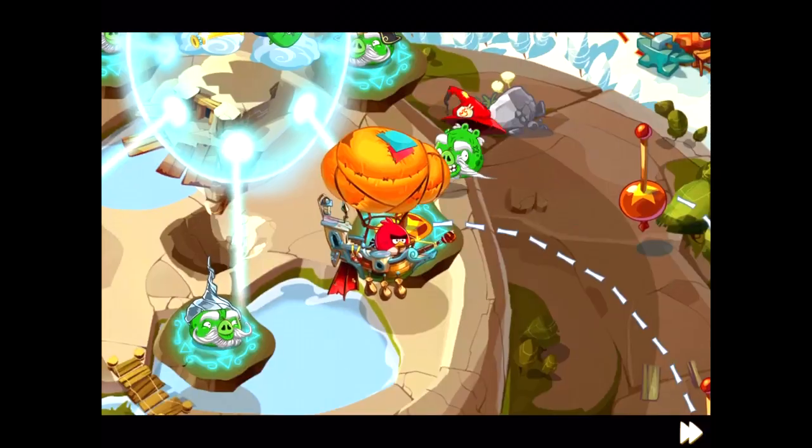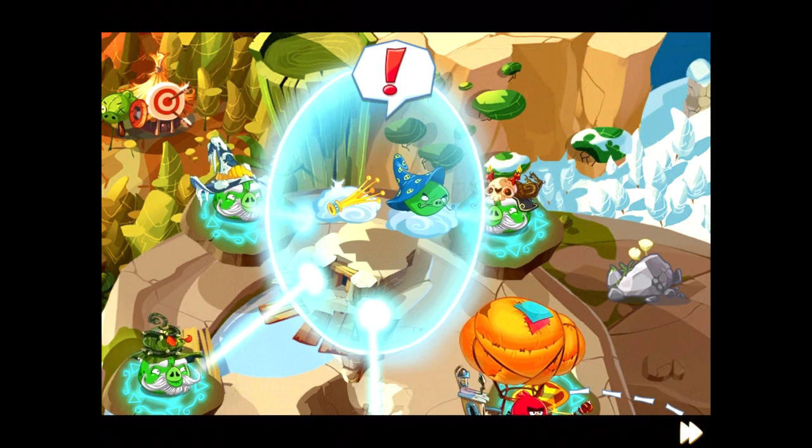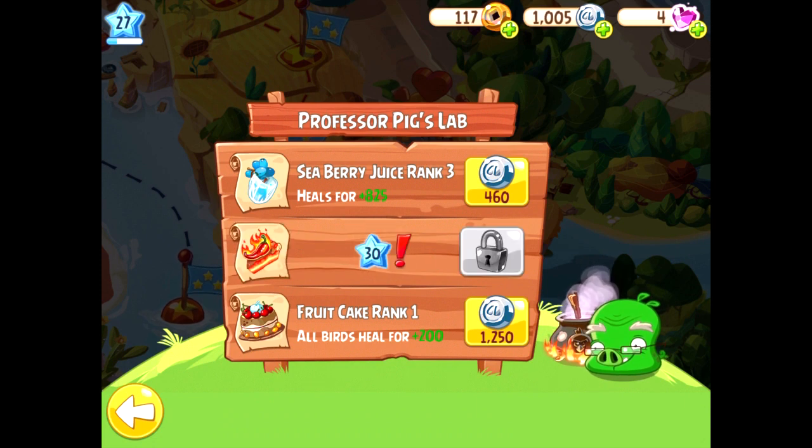That's when I realize how underprepared I am for Wizpig's castle. Sure, we won this battle, but that was on a sliver of health. How do we beat the future mini-bosses with our current stats? To prepare, I buy some potion and pie upgrades, but decide that we need to prepare even more.